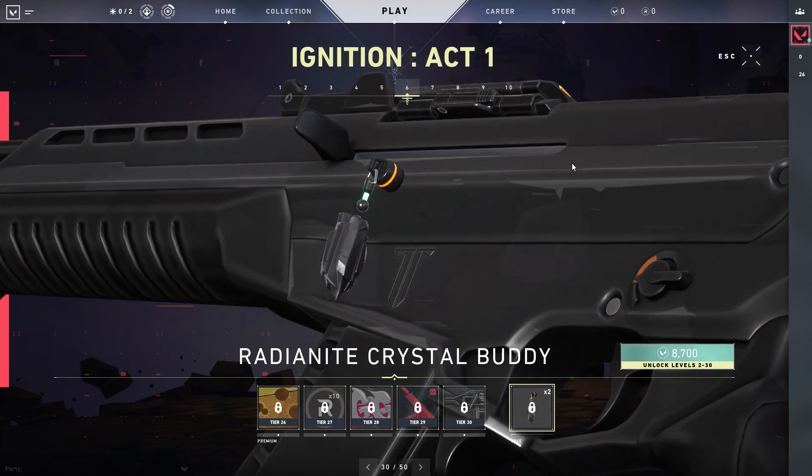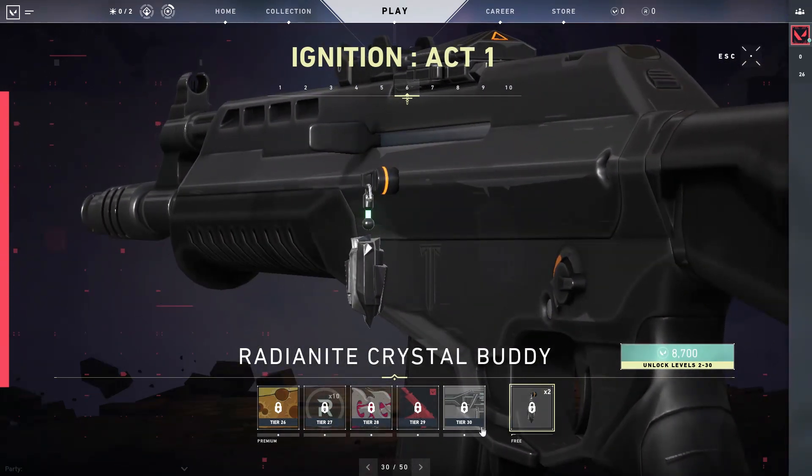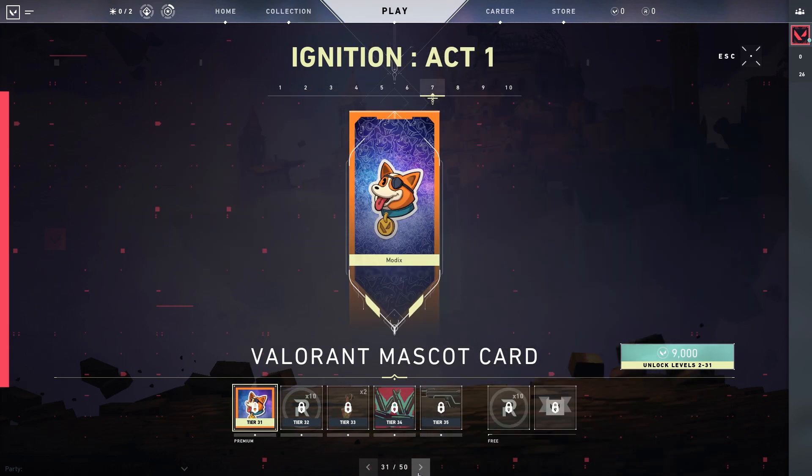Then we get two radiantite crystal buddies — and that's what the octopus was holding, so he was holding radiantite, which is really cool because that means it is part of the lore. Then we have a Valorant mascot card — so they have a mascot for Valorant.